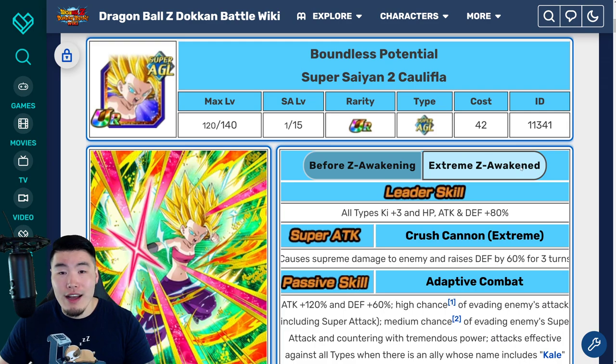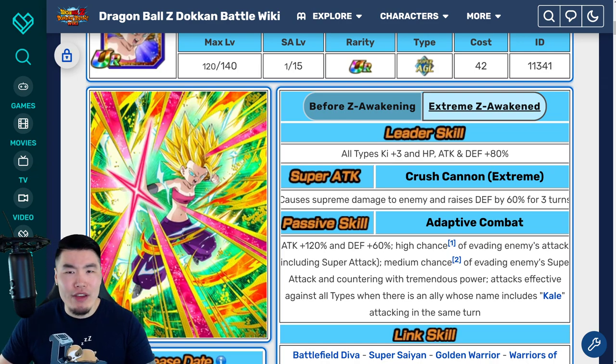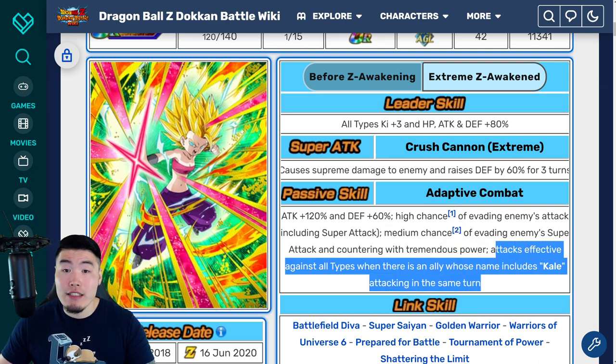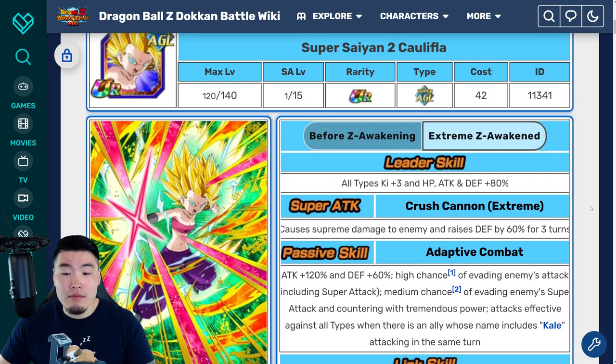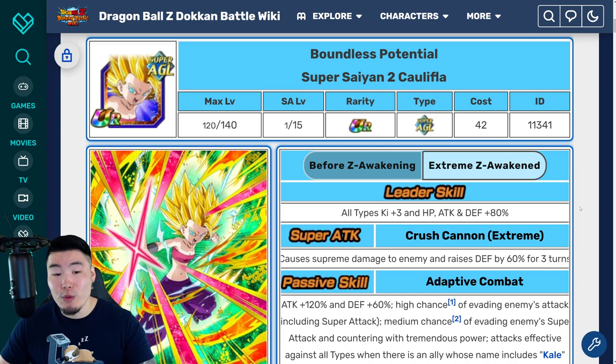And then we have AGL Super Saiyan 2 Caulifla, who is actually really, really useful because of her dodges. Her defense can get very high because she gets 60% defense for three turns on her Super. She also has the high chance to evade and a medium chance of countering Supers as well. She also gets attacks effective against all when she has a Kale attacking the same turn. Her damage is not amazing but not bad with attacks effective against all. Her defense is actually very, very good, and the dodging can save you. She's actually not a bad choice for the Gods of Disruption event, especially facing D1, because of the dodging and the decent damage. Very good pick — you can't really go wrong with Super Saiyan 2 Caulifla.